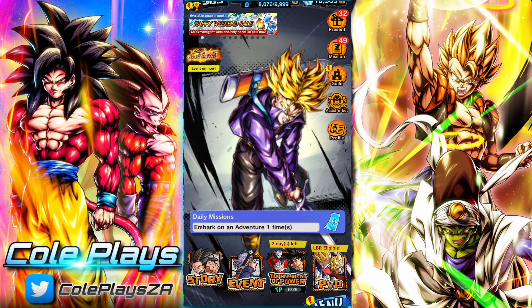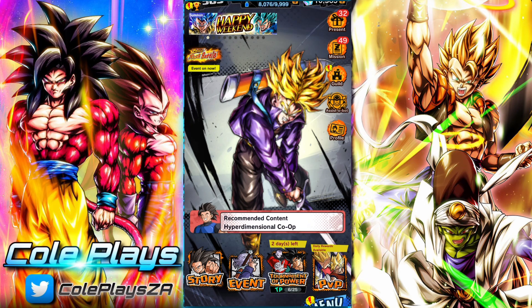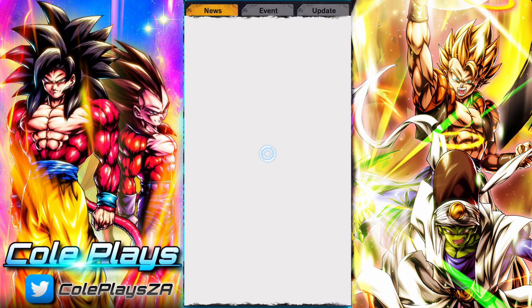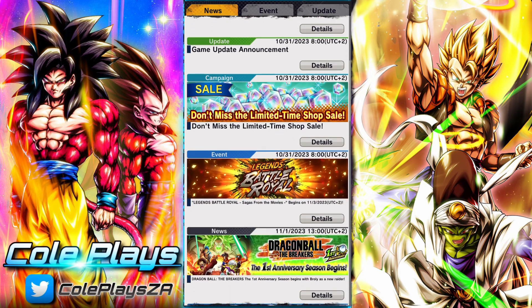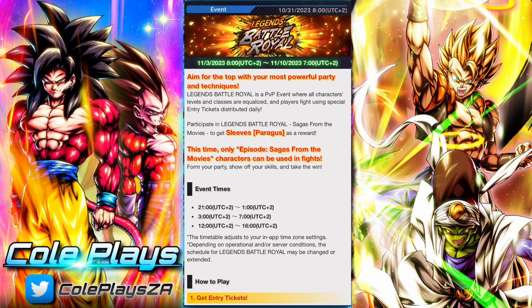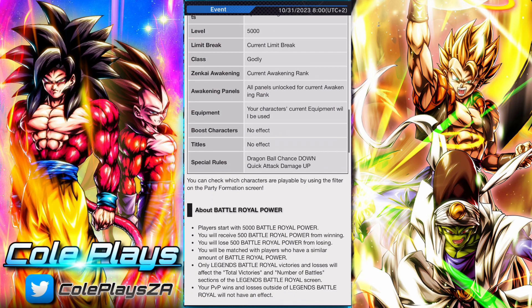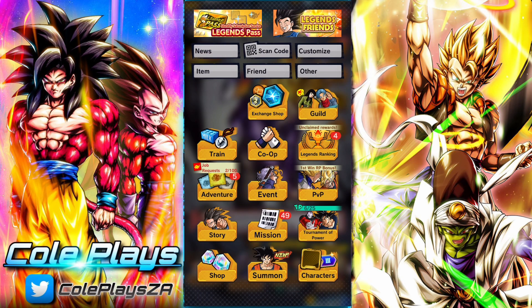G'day and welcome back to another DB Legends video. In this video we're going to be taking a look at the latest battle royale that's come to DB Legends, this one being the Sagas from the Movies. Pretty simple stuff. Sagas from the Movies has plenty of options to build a team, so you shouldn't have anything too crazy to build or design. You should have enough units — there's plenty of free-to-play and some-level units to rock a good team.